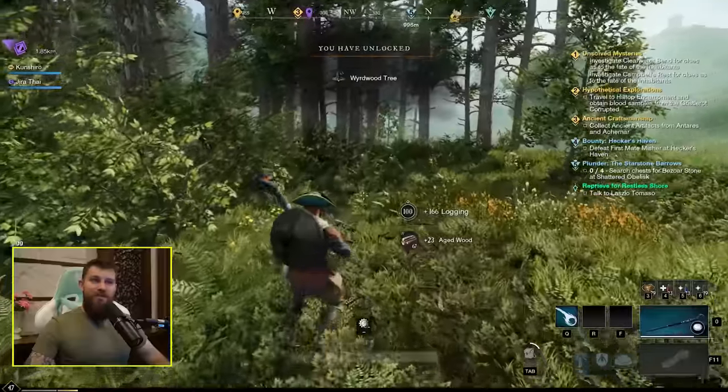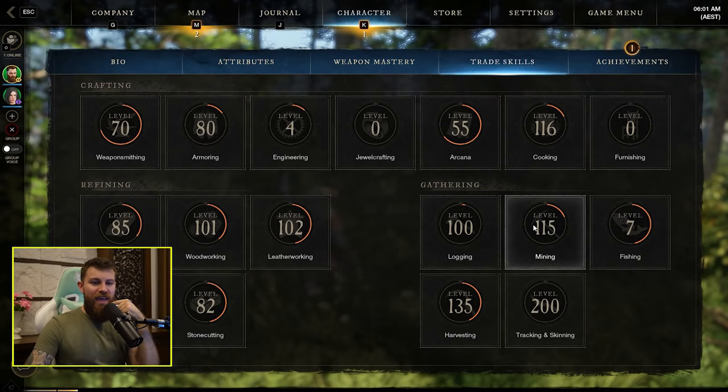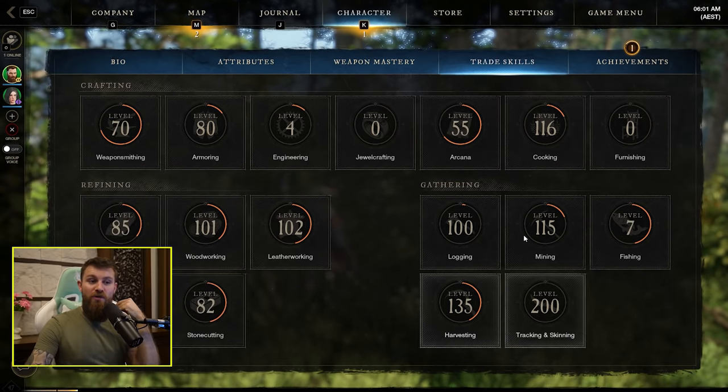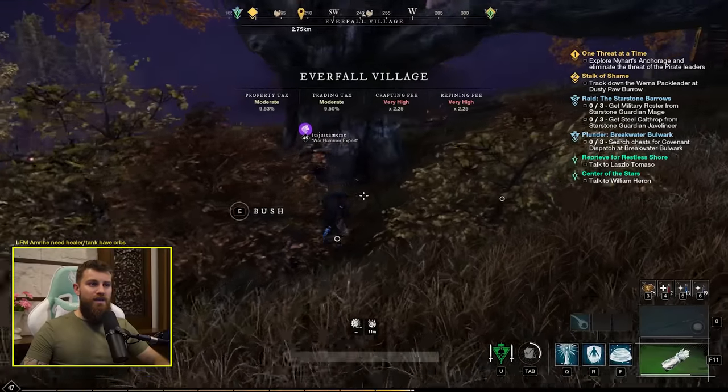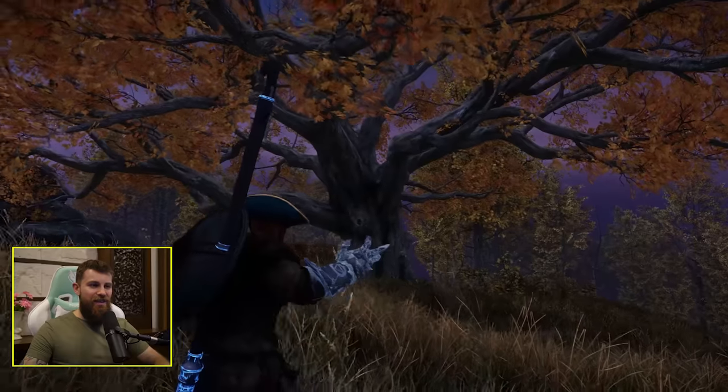Let's enjoy that level 100 woodcutting sound effect. There it is — we have now unlocked Wyrdwood trees. That brings all of my gathering skills, except fishing — we're ignoring fishing — to over 100. Let's chop down that beast of a tree and watch it fall down.